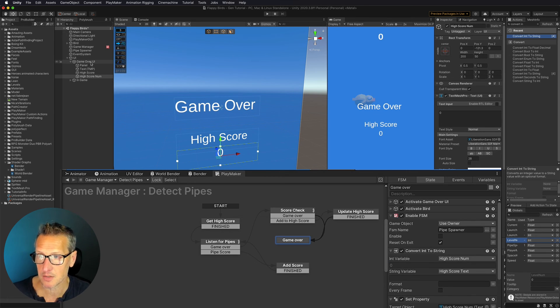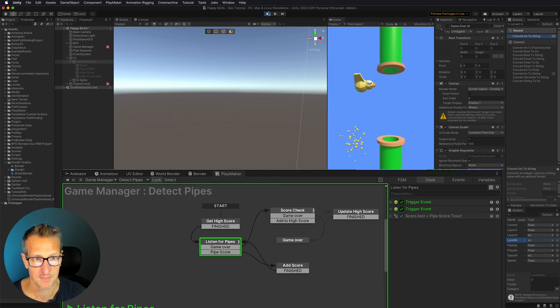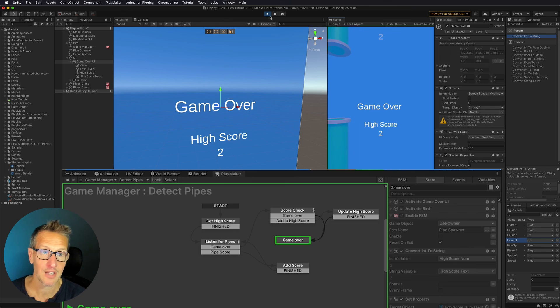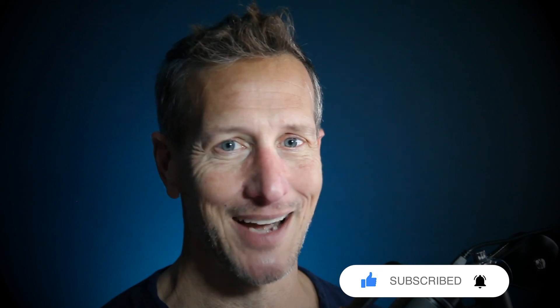Now that we've got that done, let's go ahead and turn the UI back off and give it a test. So there you go — I got through two pipes and my high score is updated to two as well. And as you can see, I'm terrible at Flappy Bird. Hope you enjoyed that tutorial and it's something you can use for your game. Don't forget to hit like, subscribe, and that little bell icon down there so you know when the next tutorial is available. Until next time.